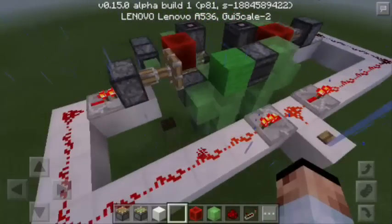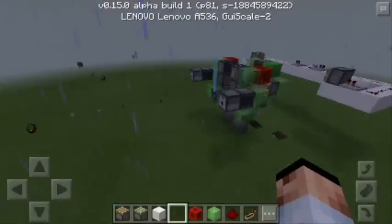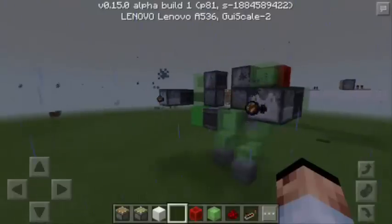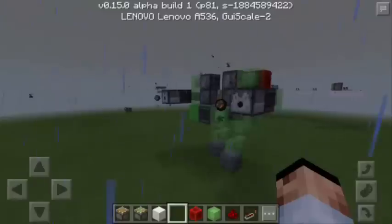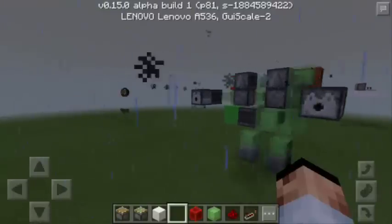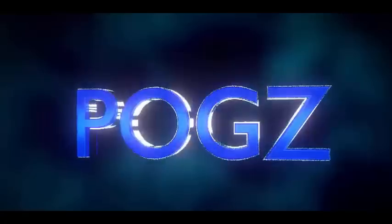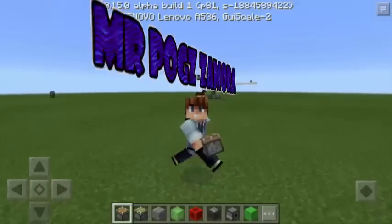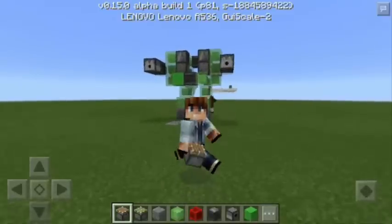Now let's push the button. There you go! So as you can see, the robot is now walking. Look at that — this is so awesome! It seems that it is really walking. Right, left, right, left. This is so awesome! Hey guys, it's Mr. Pog Zamora and today I'm gonna teach you how to make a robot in Minecraft Pocket Edition.